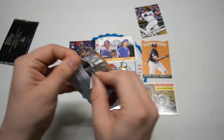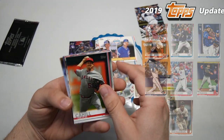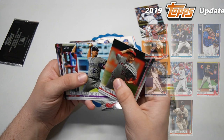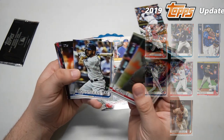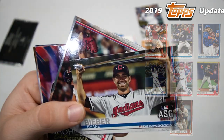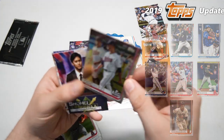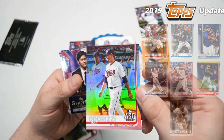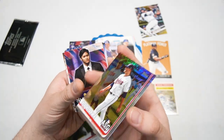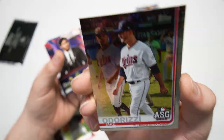We'll finish up the episode with the 2019 Update pack and then the silver pack from 2018. Trevor Cahill, Mike Moustakas, Adam Warren. There's Shane Bieber, pitcher with the bat award. Jose Berrios, and another Twin - Jake Odorizzi. I think this is the shiniest rainbow foil I've ever seen. What the heck - I don't know why, but this rainbow foil is super slick.